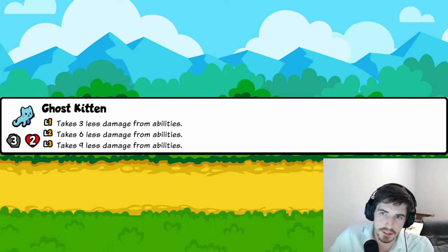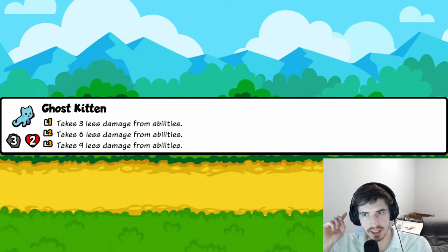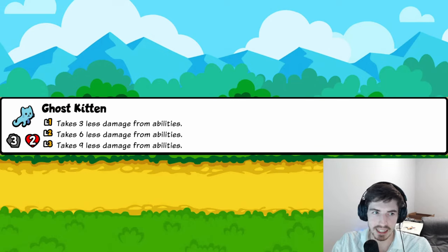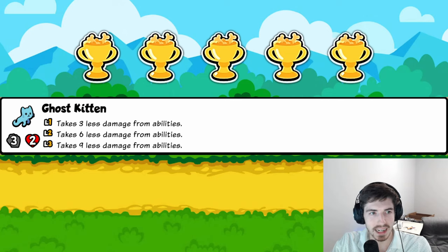Moving into tier two: Ghost Kitten seems fantastic. If you're in any sort of snipes weekly, this is the go-to. Scaled up to level three, it takes nine less damage from every ability — that just negates a Crocodile straight off the bat. You don't have to meet any weird obscure criteria; it's just really good. Five trophies.